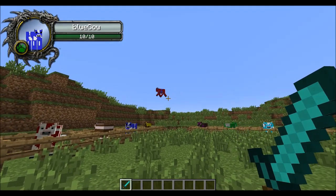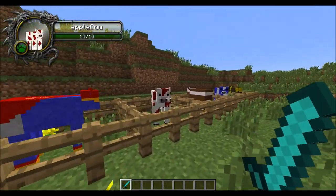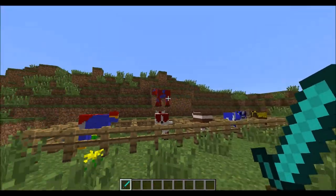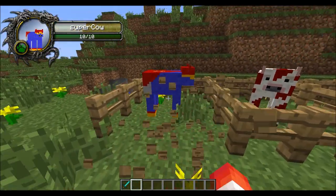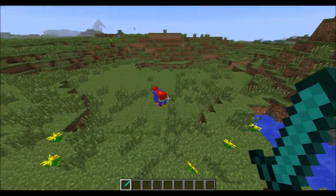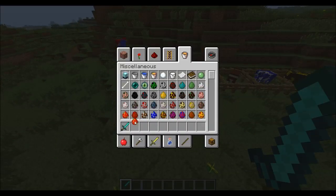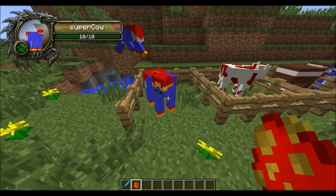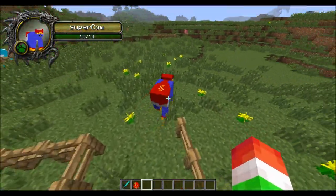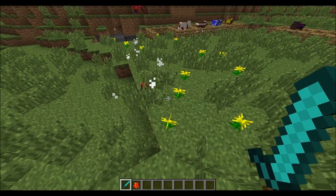Each cow will do something different. Right here we have the super cow. Most of these guys will have about 10 health, except for the creeper cow, and I believe the flying cow has like 6 health. The super cow basically looks like Superman. If we anger him, he will run extremely fast compared to a normal cow, so if you want to catch him, I suggest you have a speed potion. He's got an 'S' on his back and it looks like he has a cape — basically just a superman cow.